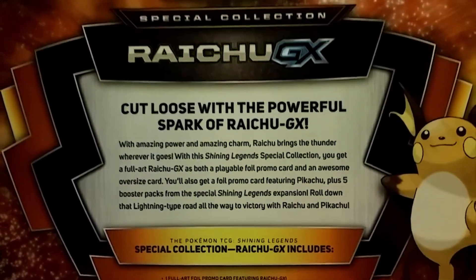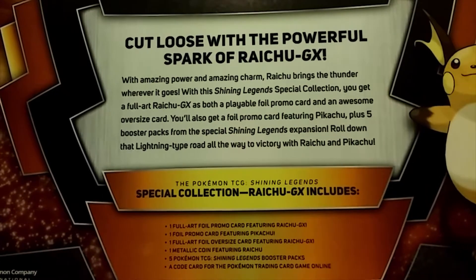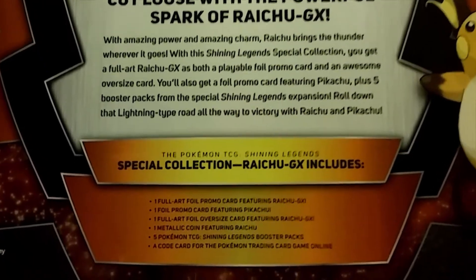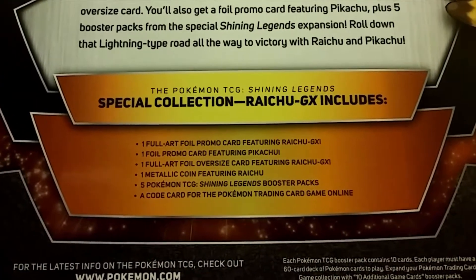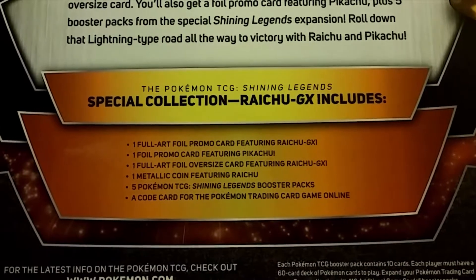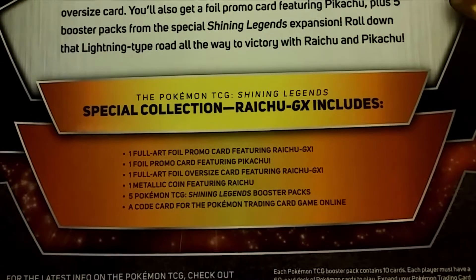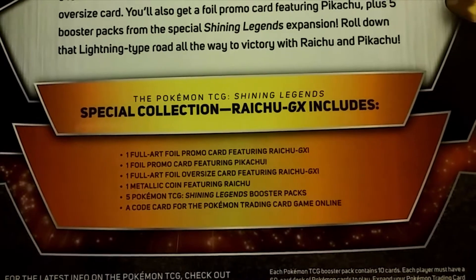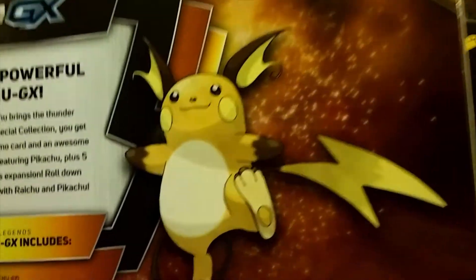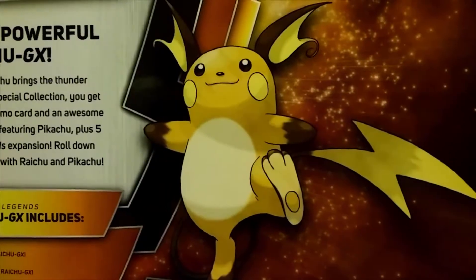Raichu GX — cut loose with the powerful spark of Raichu GX. Pause if you guys like to read that. But what you guys get inside here: one full art foil promo card featuring Raichu GX, one foil promo card featuring Pikachu, one full art foil oversized card featuring Raichu GX, one metallic coin featuring Raichu from Pokémon TCG Shining Legends, and a code card for the Pokémon Trading Card Game. Here's the jolly Raichu himself — but without further ado, let's get to the opening.